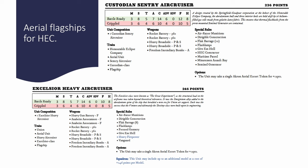Let's take a look at the flagship units available. For this video I've divided them into aerial flagships for the HEC battle fleet and ones for the Union battle fleet. The HEC ones do have the Excelsior Heavy Air Cruiser as an option — it has the Union trait, but if taken in the HEC fleet it loses that and gains the HEC trait along with the HEC Contractor rule.